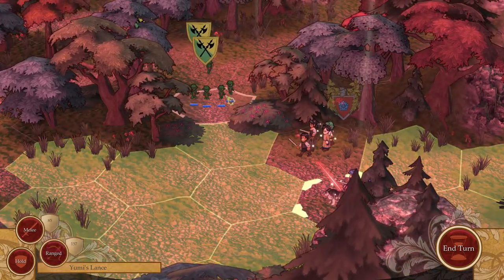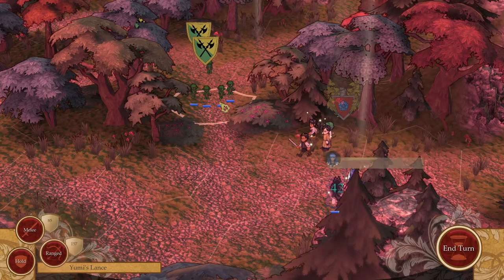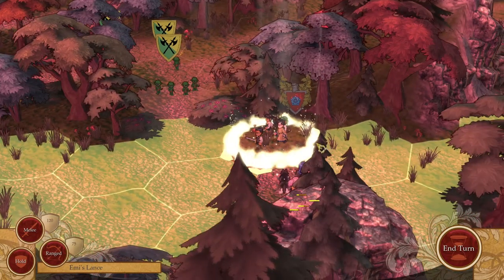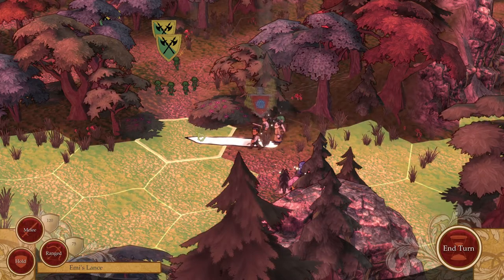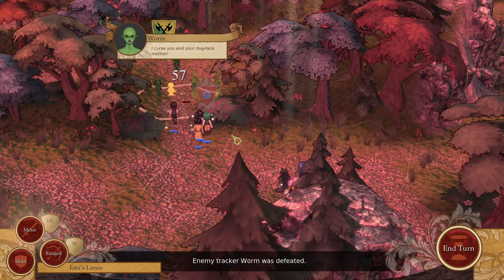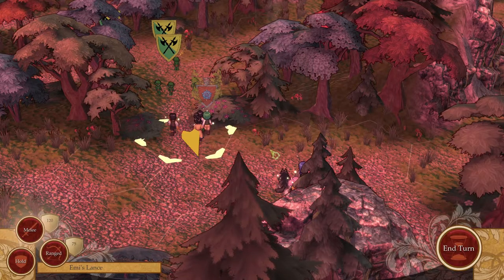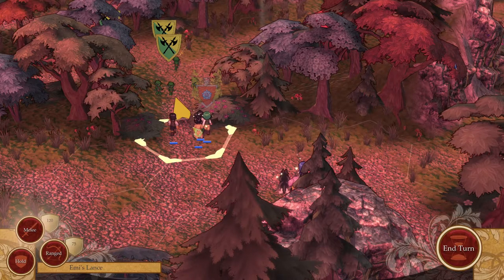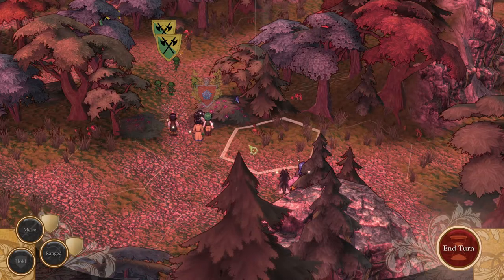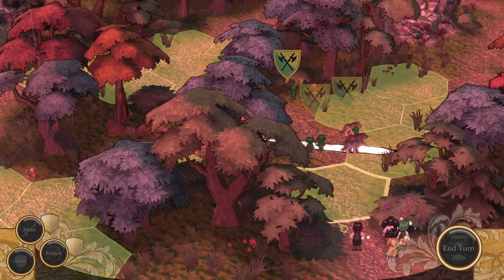Our ranged unit can attack from a distance. 'Whether we live, we live unto the Lord. Whether we die, we die unto the Lord.' And you move up and attack. No prisoners! Enemy tracker worm was defeated. Got some level ups. Looks like we can do melee again. Oh no, we were just picking the direction we look. They continue to retreat.